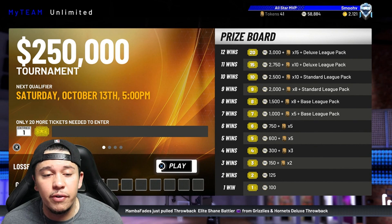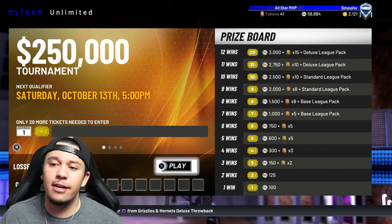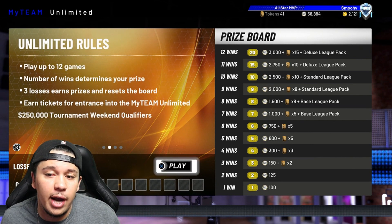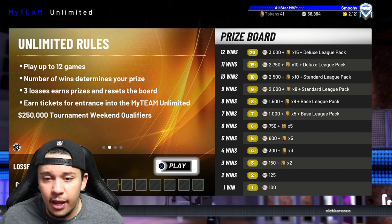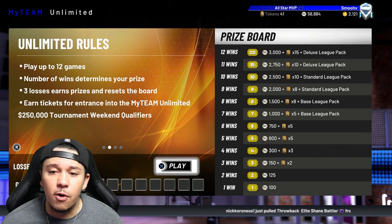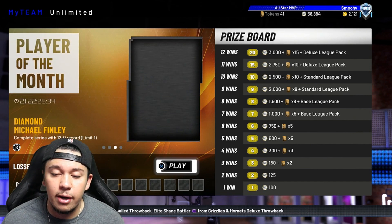For MyTeam Unlimited, if you go 12 and 0 you get Michael Finley and 15 tokens. But regardless of your record, you get 10 tokens for 11 wins, 8 tokens for 9 wins, and so on. I suggest doing this towards the end since the games take a long time, unless you can make your opponent quit early.